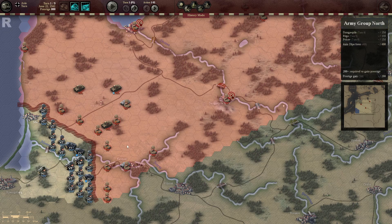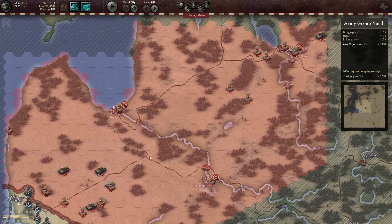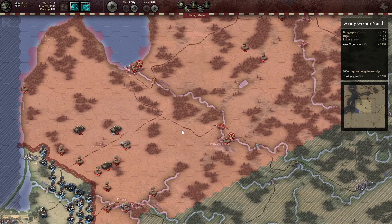If you look at the forces, you will immediately see that we outnumber, outgun, and out-experience the Soviets very heavily. This is the reason why this map is so easy, though I didn't win it on the first try. The requirements for a brilliant victory are extremely hard in most cases.